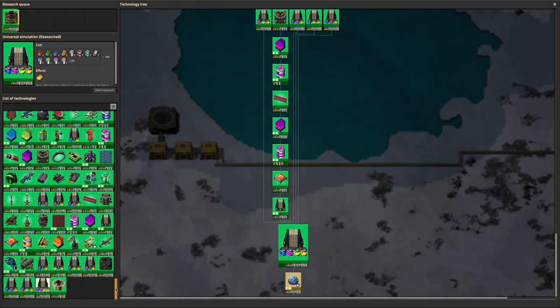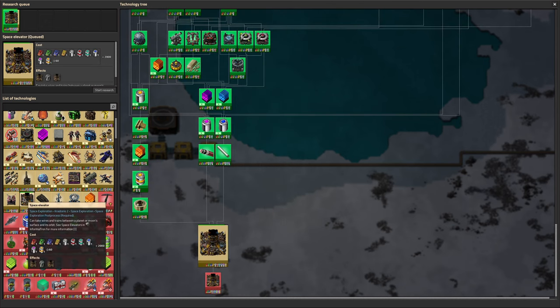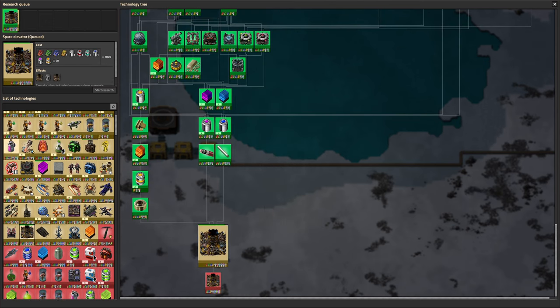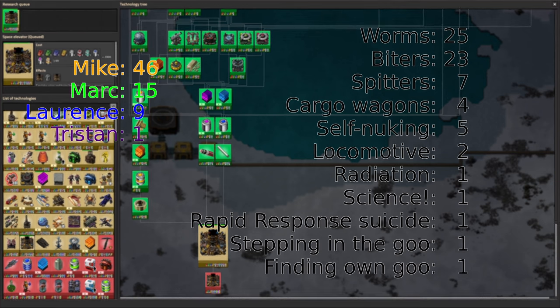Bioscrubbers have been added to the research queue as something we can do relatively easily. Material catalog 3s are also in the queue so Mike can stop building blindly. Once the space elevator is finished, we can pick off bioscrubbers and material catalogs to allow Mark and Mike to get on with their sciences more effectively.